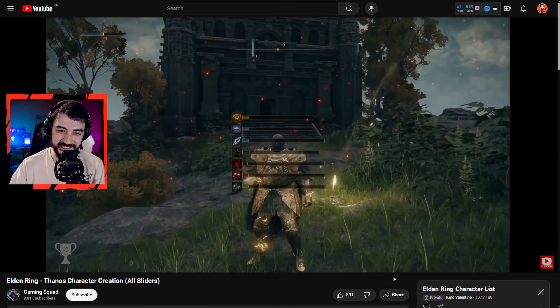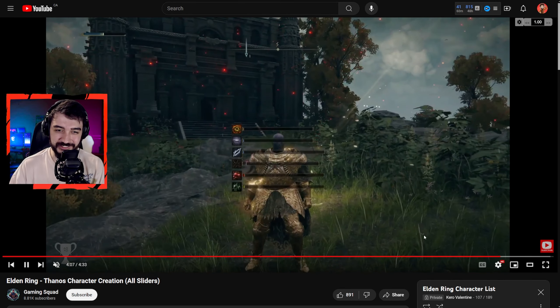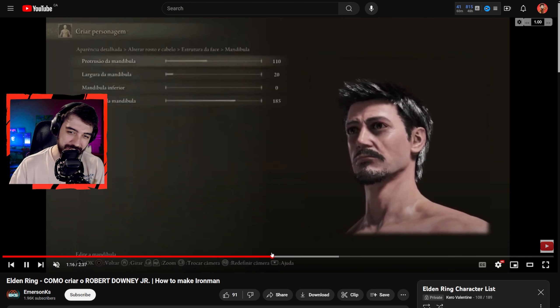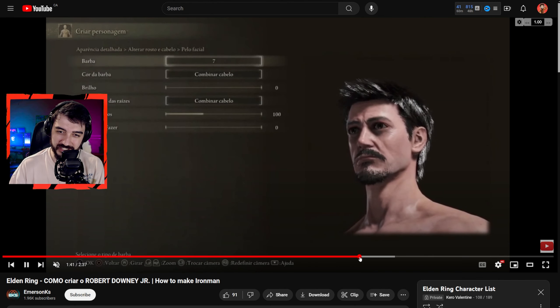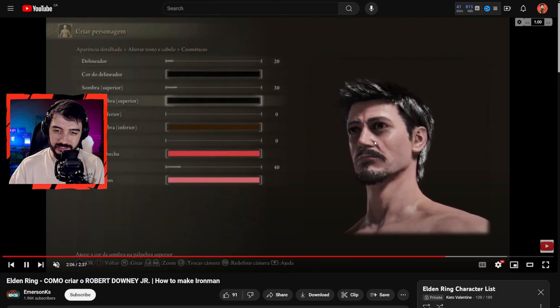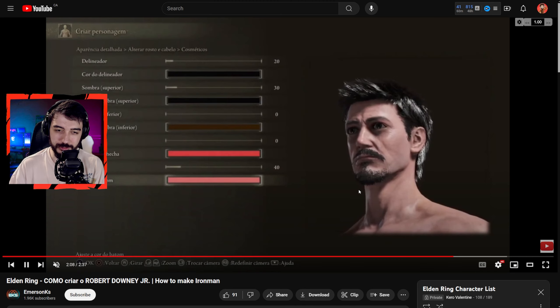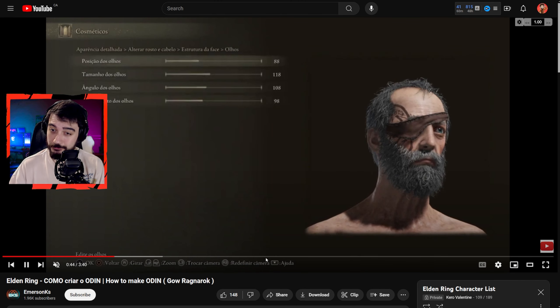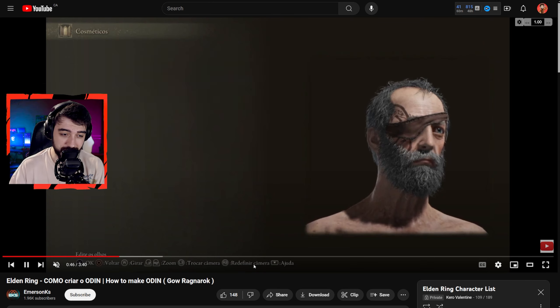I cannot wait for the Deadpool and Wolverine movie, but while we're waiting I guess we could play as Logan right here — Wolverine in Elden Ring. Oh boy, it looks freaking scary. I love it. We also got another character with the vampiric look — pale skin, gothic — created by Hefumi D.